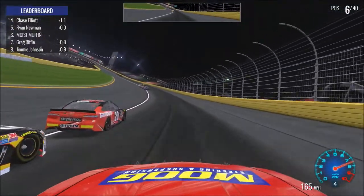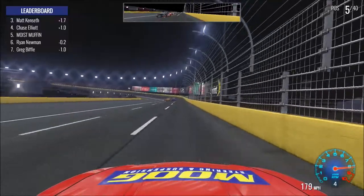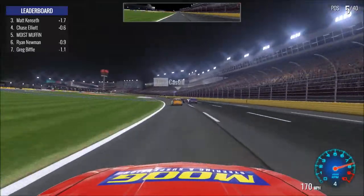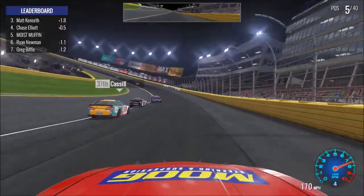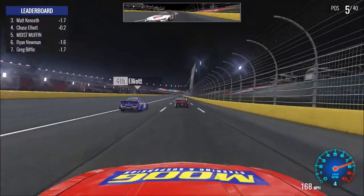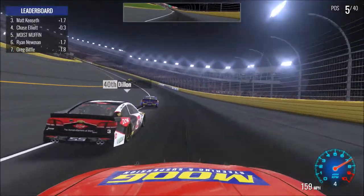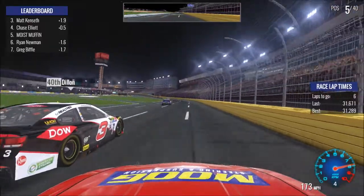Going to blow by the outside of Newman here. Awesome. Chase Elliott's a second ahead, and Matt Kenseth is the only one to have cleared them so far. We might actually be able to catch Chase Elliott here. Going to run it in here hard. All clear. Might take the chance and go three wide — no, not even worth it. So we've got a top five going. This would be our best finish since Bristol when we won, if we can hold on for six more laps.